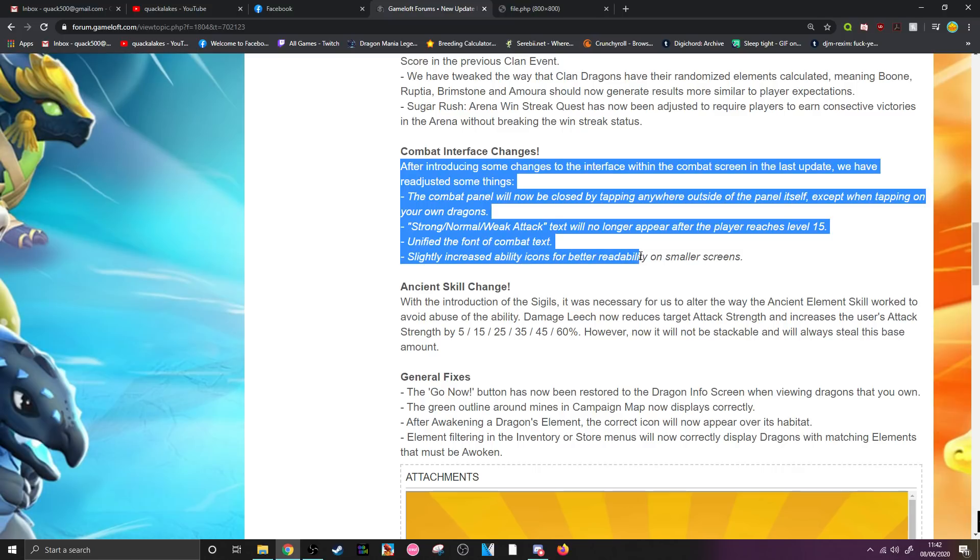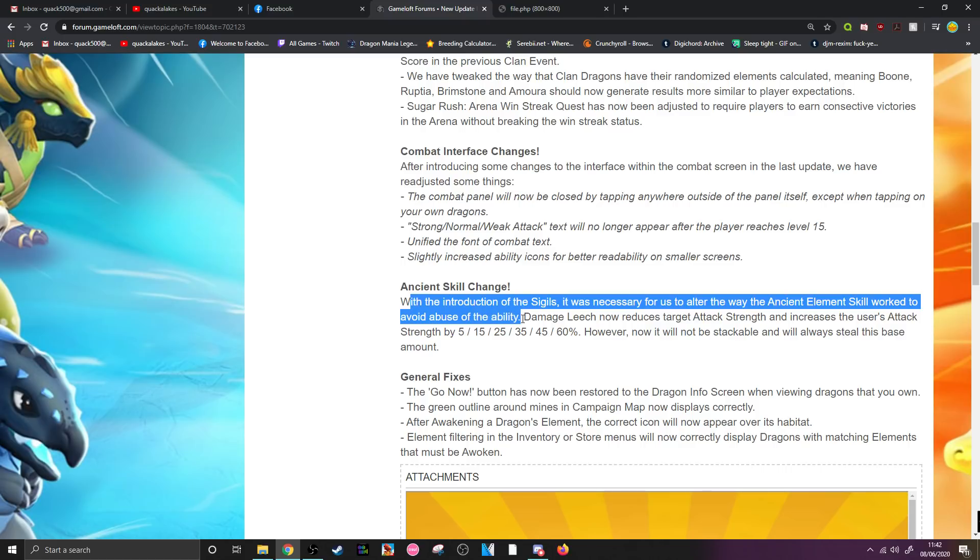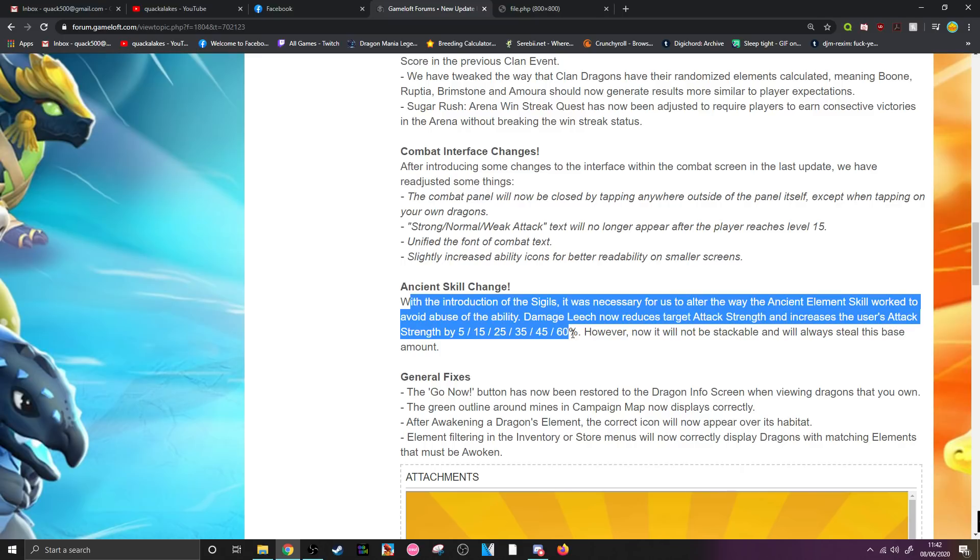Now the ancient element nerf, which will be good news to many. With the introduction of sigils, they had to alter how the ancient element skill works to avoid abuse. Damage Leech now reduces the target's attack strength and increases the user's attack strength by 5, 15, 25, 35, 45, or 60 — however, it will no longer be stackable and will always steal the base amount. This is what it should have been to begin with, because ancients were already overpowered. Still not enough of a nerf in my opinion, but a lot better than it was.